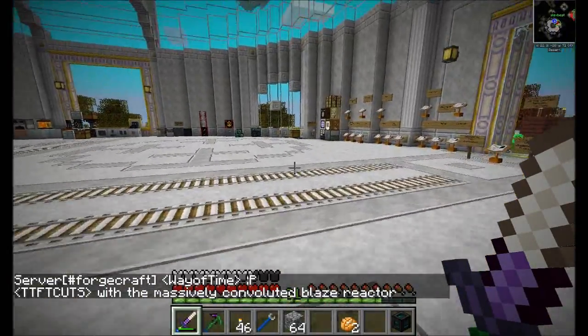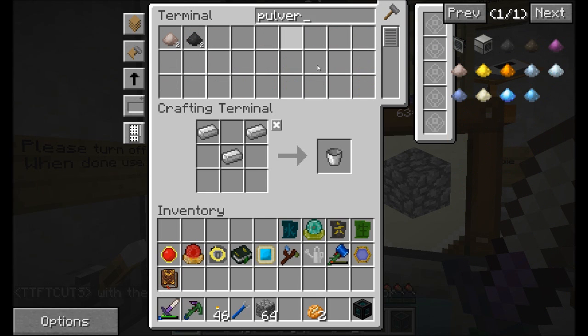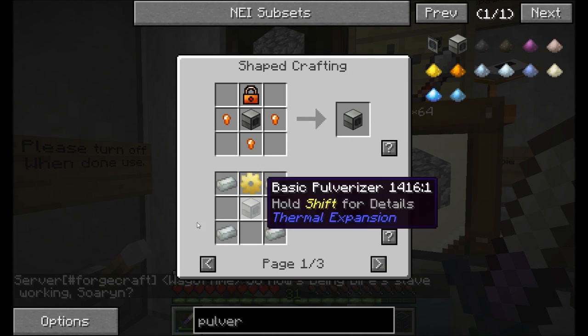Do we have any machines at the new base yet? We do not, only building. So what I'm going to do is make a pulverizer real quick.